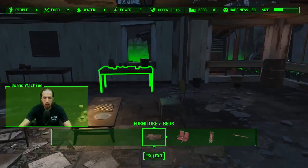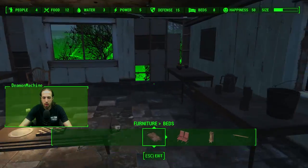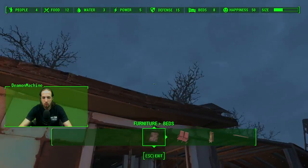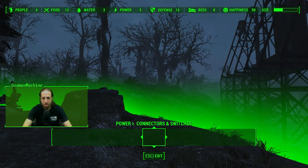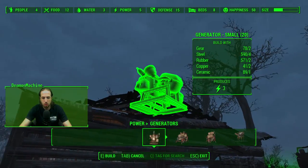Add some entertainment and things for them to do in the house. Let's add a tiny generator. We'll pop it on top of the roof — I don't think we can. We'll see. I'll just see if we can pop a tiny generator. I just want a small one.